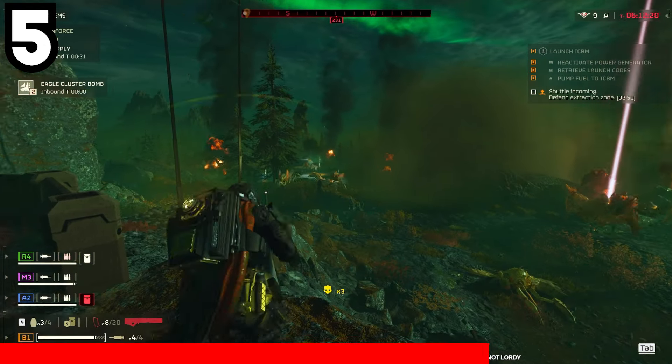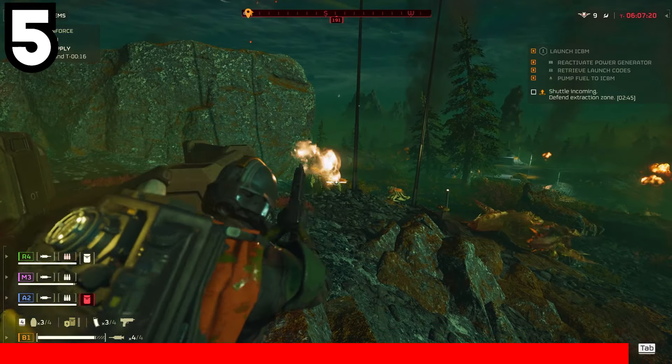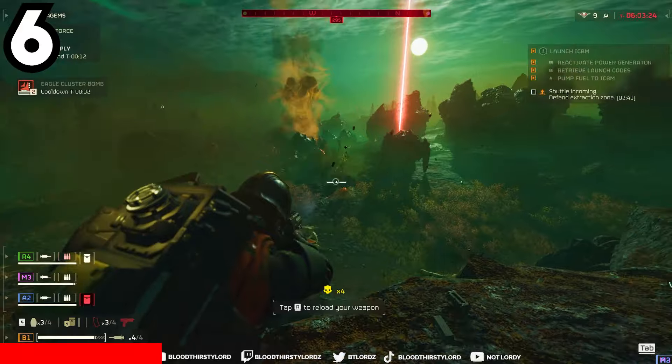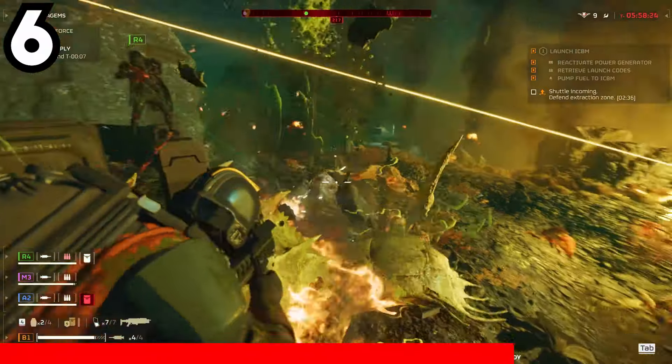Fun fact: you can use this against your enemies to destroy them even quicker, so occasionally throwing your stratagem towards a larger enemy is not a bad idea. Yellow stratagems are shared with the team, so be careful when you activate these, as those resupplies can be useful for yourself and your team — sharing is caring.